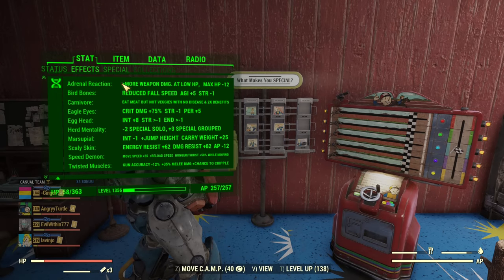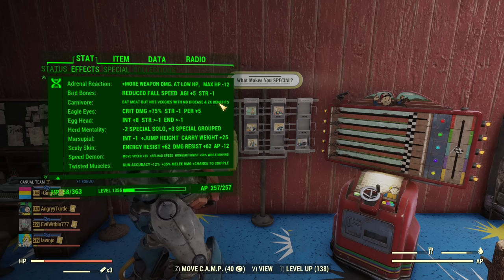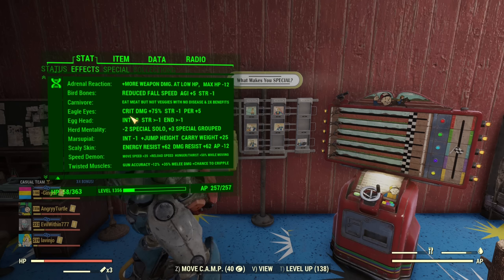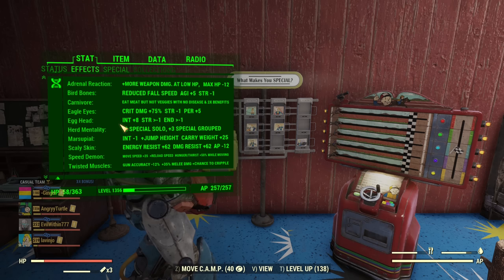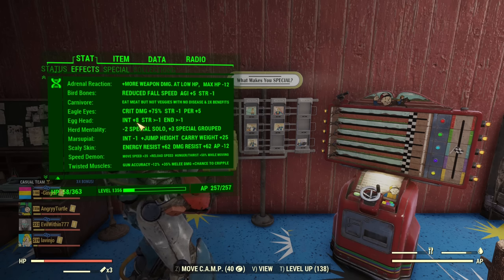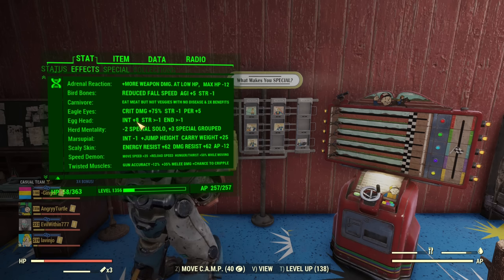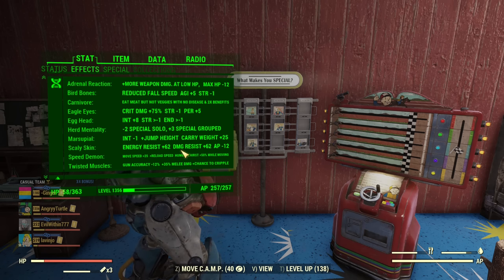Now my mutations. I'm running Adrenal Reaction for damage, Bird Bones for extra agility, Carnivore for amazing food buffs. Eagle Eyes is here if I choose to use it — I rarely do, it's only worth it for bosses. Egghead for a free Intelligence buff. You could opt out of it to have more Strength, but it's only one Strength, not a huge loss. Herd Mentality for SPECIAL, Marsupial for jumping, Scaly Skin for tankiness, Speed Demon to move faster, and Twisted Muscles to do more damage with melee weapons.